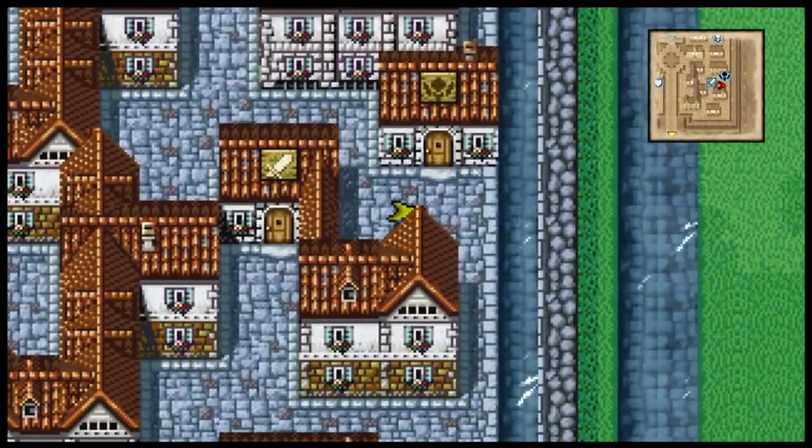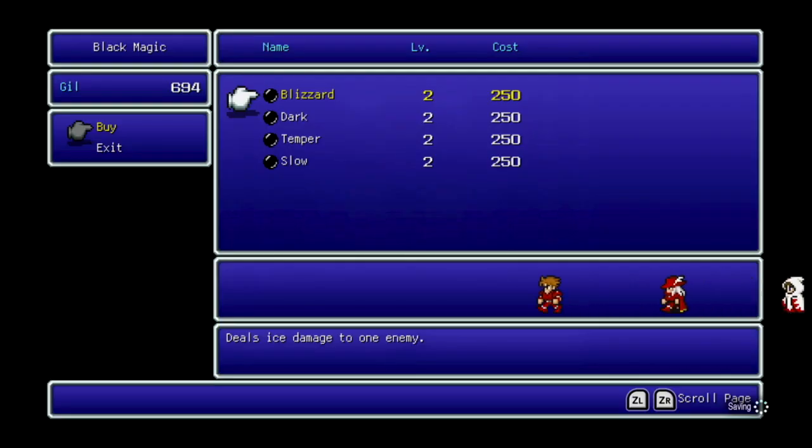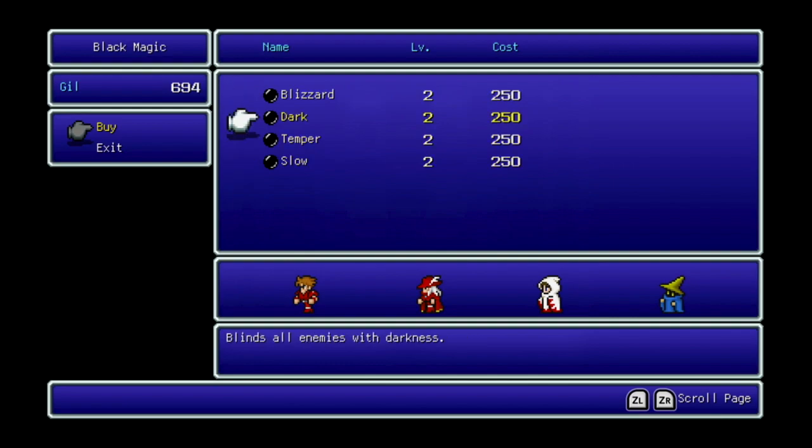Let's go ahead and take a look at the shops here. So, here we have level 2 spells. We've got Blizzard, the ice elemental spell. That is one thing about this version of the game that I do wish it did — give you a general damage range that the spell does.